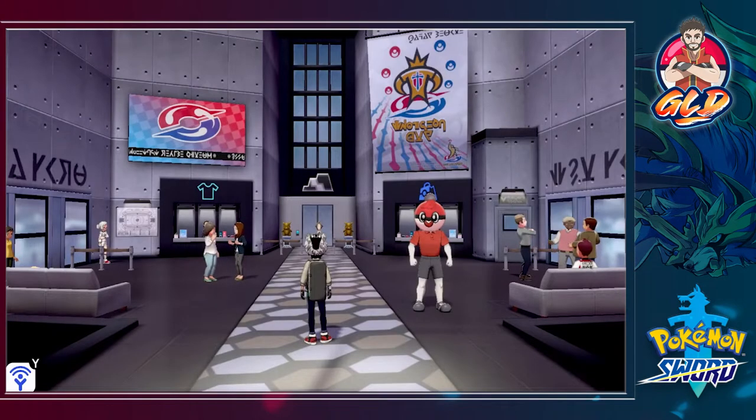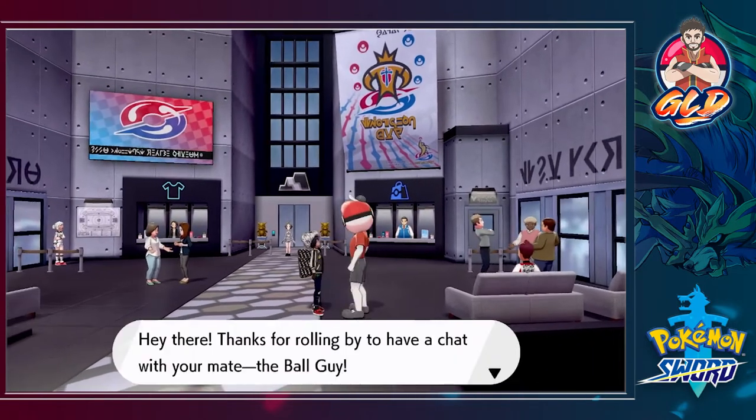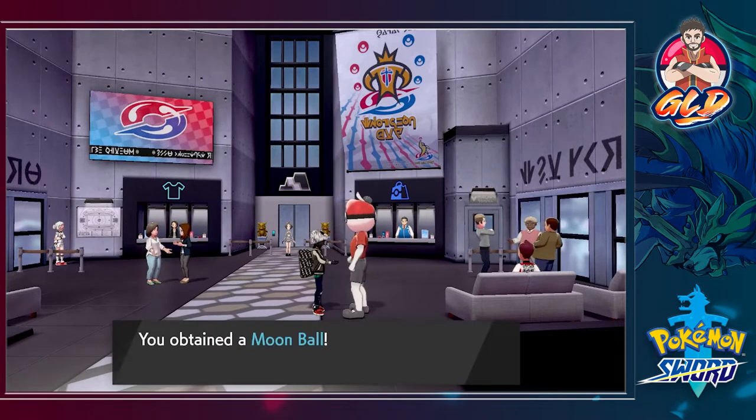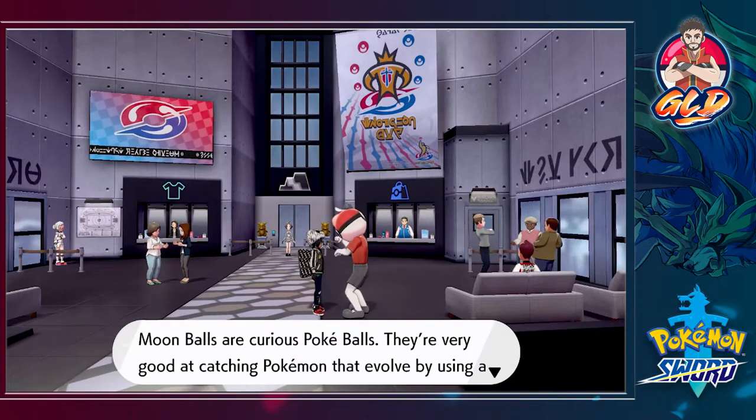We are playing Pokemon Sword, and in Sword you're gonna have the rock type gym leader here in Circhester. If you're playing Pokemon Shield, the gym leader is going to be an ice type - and that makes so much more sense. Let's talk to this guy; he gives us a Pokeball - a moon ball, which you can use to capture any Pokemon that evolves through a moonstone.